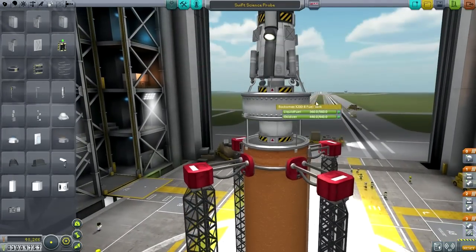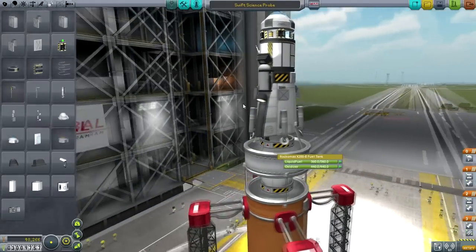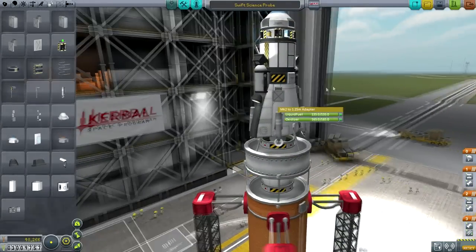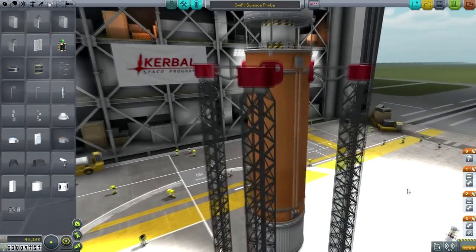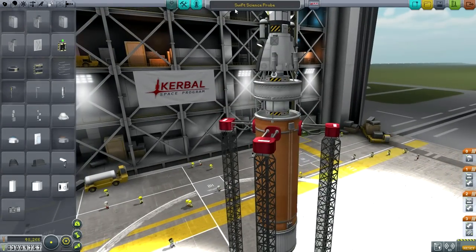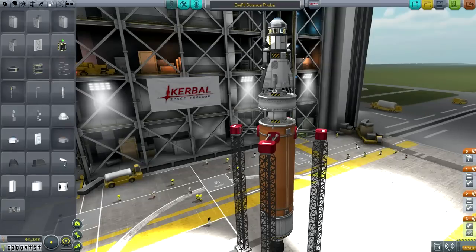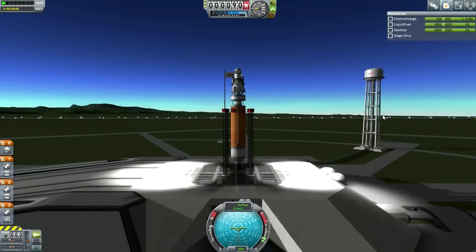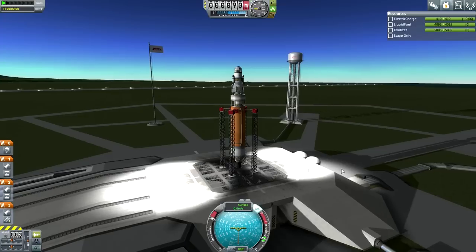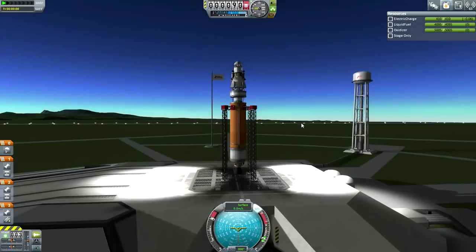We've got lights, antenna, solar panels and a solar panels action group. We've got one of the ROCKOMAX 48-7S's here, an LV-909 here with a fuel tank. So on the second stage - the bottom stage will leave us short of orbit, and we'll need this stage to complete orbit, transfer us to either the Moon or Minmus, bring us into orbit around the Moon or Minmus, and start our descent. Then this stage will be able to make the descent, land, get the science, and bring us back home to Kerbin. I've named it SWIFT and we're going to launch two of them right away - one to Minmus and one to the Moon.